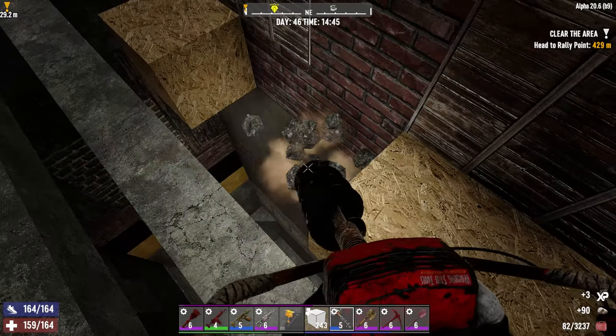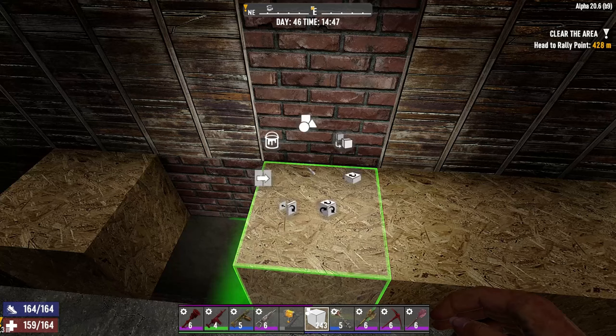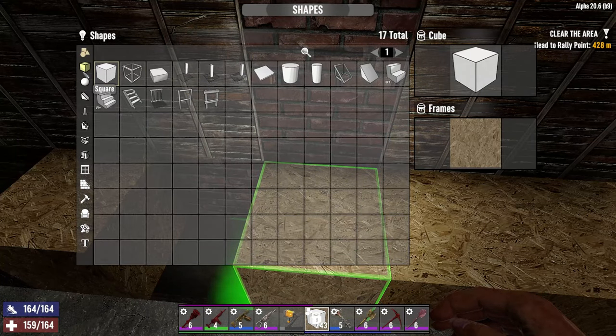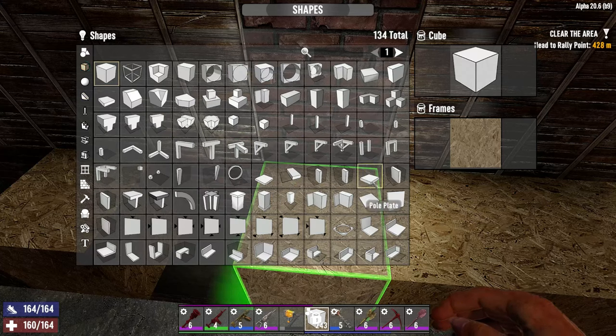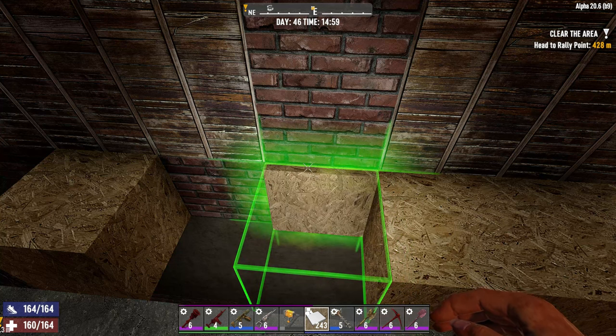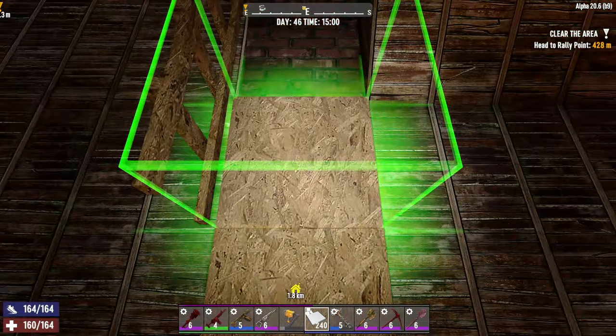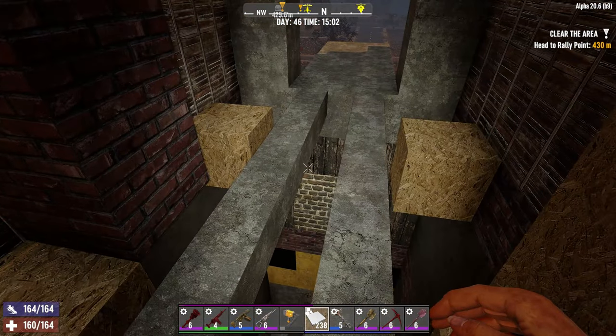We've destroyed that - let's pick a block that is narrow enough that the zombies won't walk on it but still gives me a good line of sight. I'm thinking like a sheet or a plate. Pole plate - is there anything thinner? Plate centered, no - plate, advanced rotation. About there. I can just do that, so they still won't walk on that. That should hopefully work, I really really hope. Let's upgrade this - the one that's going to support everything.